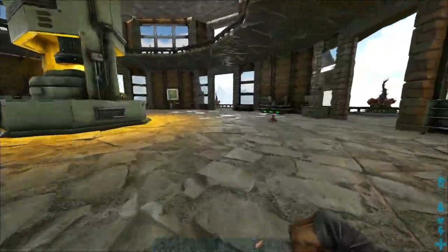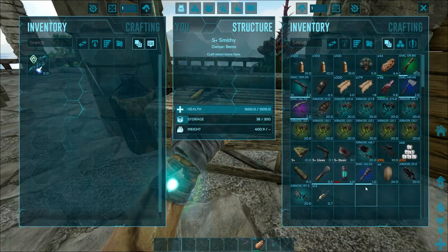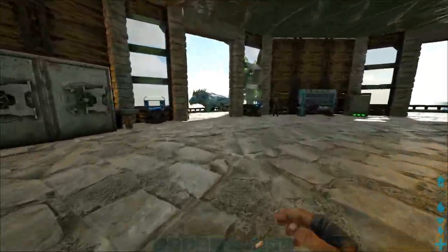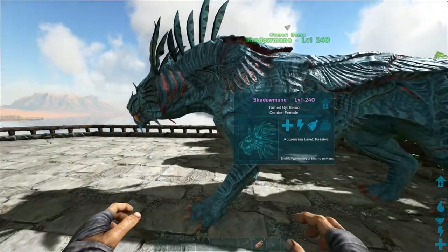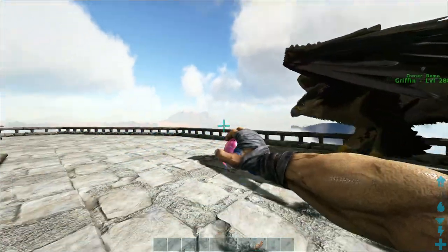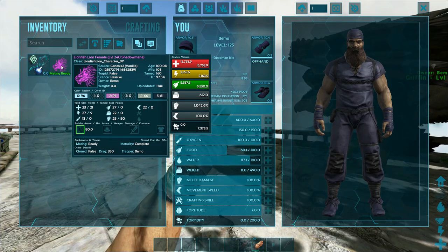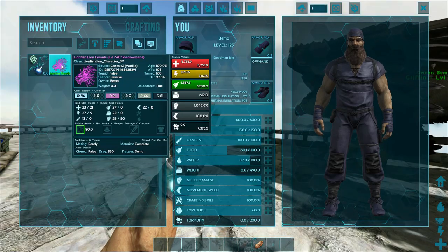Let me grab one of the Soul Traps real quick and I'll show you. Dude, I am so disappointed. I thought that I was set with Shadow Manes because those things are such a pain to tame — you've got to sneak up on them, slip one of the fish into their back pocket, and hopefully they don't attack you. And if I had the breeders like I thought I did, it would be super simple to breed up another army. But this one is a wild level 108. It's not even one of my high level ones. We are in a bad situation.